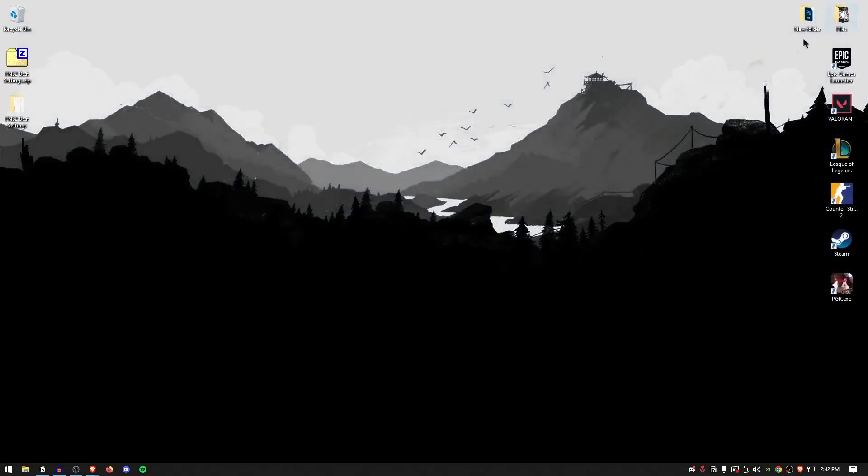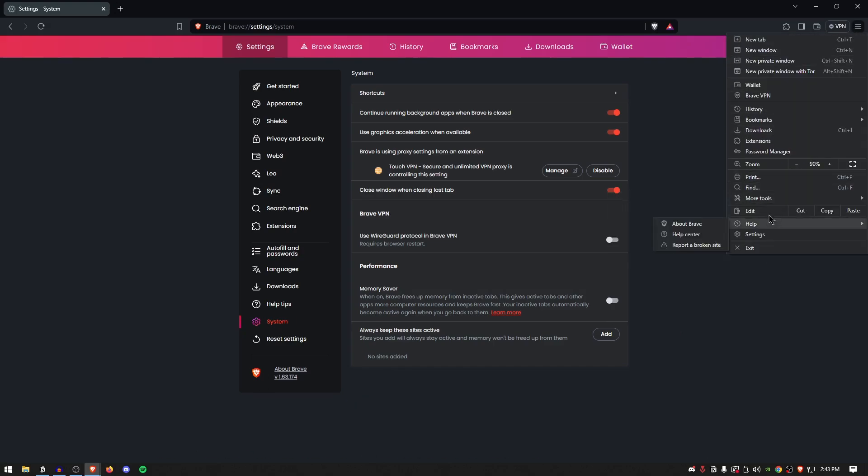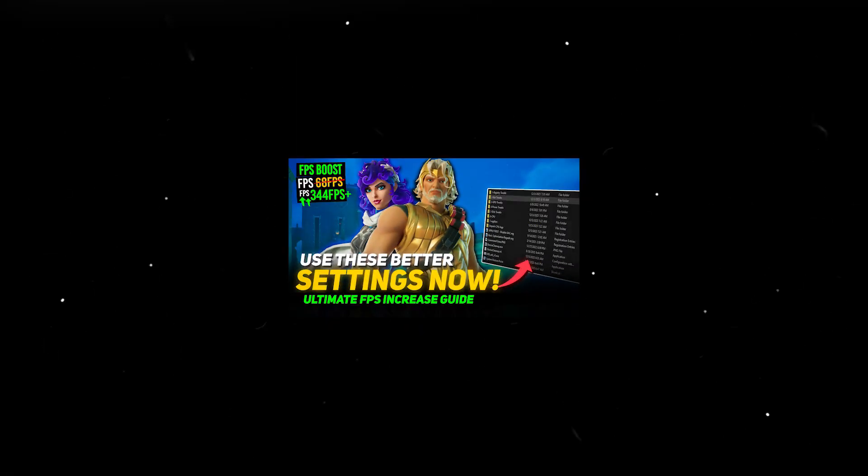Now it's time to optimize your browser. Open any browser you use — Brave, Firefox, Chrome, or whatever. Click the three dots or three bars, go into Settings, and click on the System tab. Make sure 'Continue running background apps when Brave or Chrome is closed' is turned off. Also turn off 'Use graphics acceleration when available.' Once you turn this off, it will require you to relaunch your browser, so click Relaunch. And now go ahead and check out this video if you want to get even more FPS and lower latency in Fortnite Season 2.